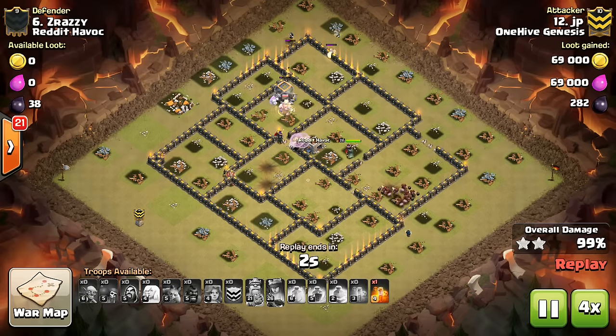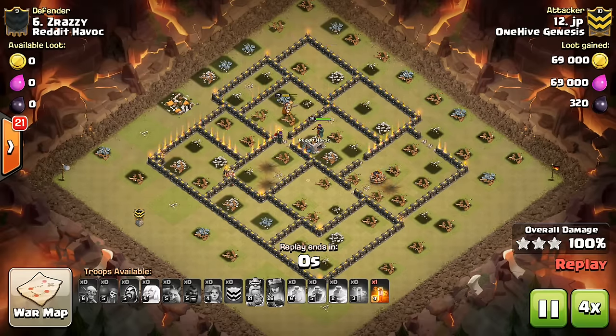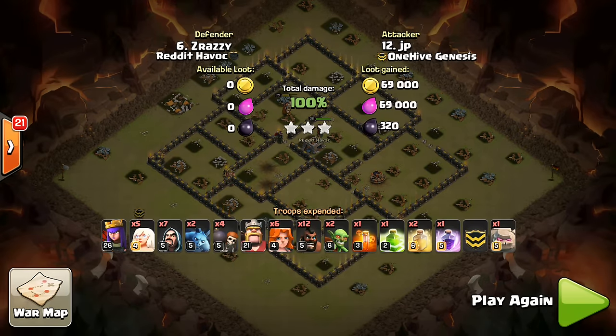Finally, use the ability or a rage if your healers are getting targeted by an air defense and the queen is about to take it out. This will speed up the process and get that air defense down so your healers don't die as much. This has been a Clan War mini tip presented by Bissectron.